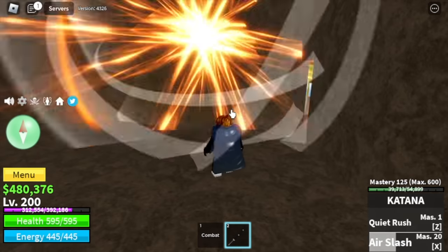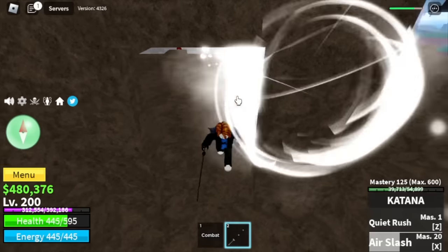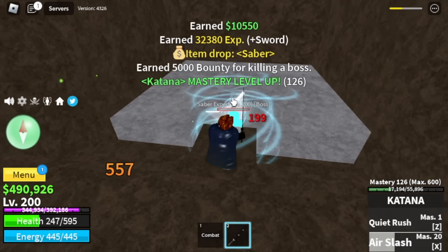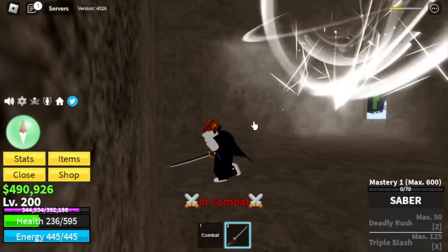Just a reminder: we are in a public server, so check these skills — Smoke Fruit, Bump Fruit, everywhere there are fruits attacking each other. After defeating him, you will get the Saber. And we are 100% leaving this server.